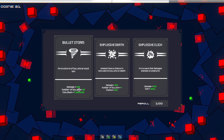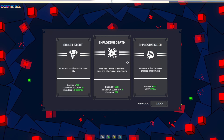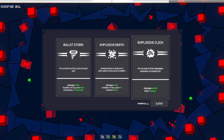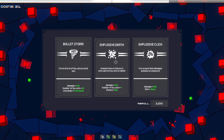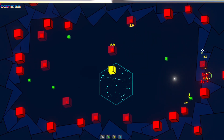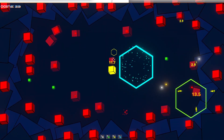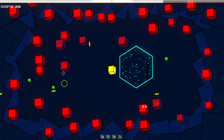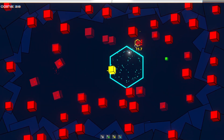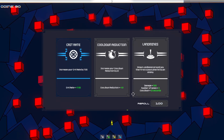Bullet storm: enemies have a chance to explode into bullets on death, chance 25%. Both of these sound — all of these sound really cool. Let's do explosive death; I usually like stuff like that. Okay, so the green one was mines — we had a big explosion when we turned into this one.